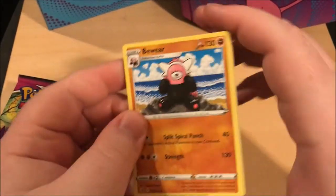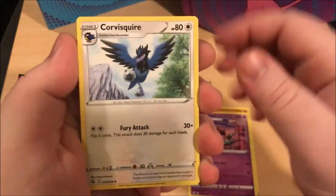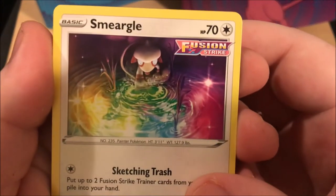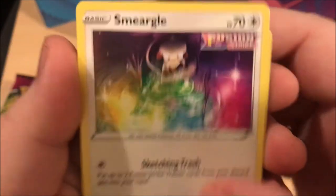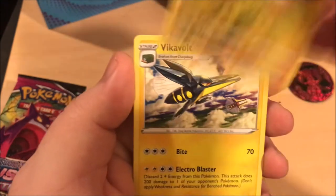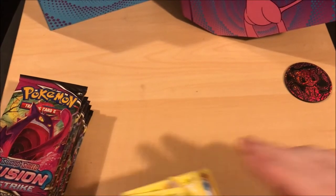I got it right - today's gonna be a lucky day! Oh wow, actually whoa. I like that, I like that art a lot. That's nice Smugel art. Pack 1: Corvina, Morpeko, Voltorb, and a Vikavolt. All electric cards in that pack.